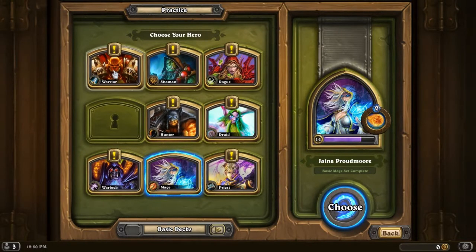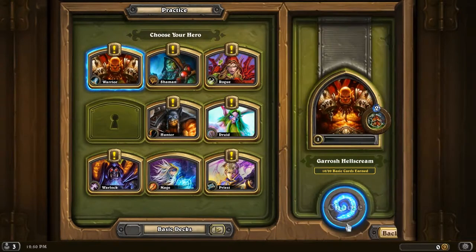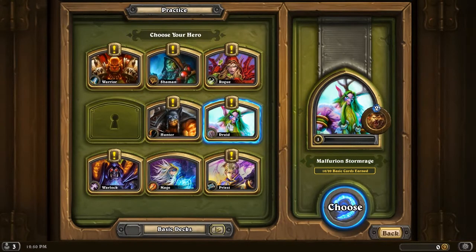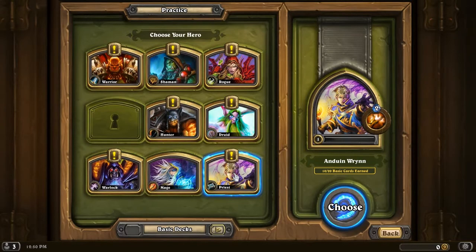I'll show you briefly who the other classes are. The paladin is Uther Lightbringer, the warrior is Garrosh Hellscream, the shaman is Thrall, the rogue is Valeera Sanguinar, the hunter is Rexxar, the druid is Malfurion Stormrage, the warlock is Gul'dan, the mage is Jaina Proudmoore, and the priest is Anduin Wrynn.